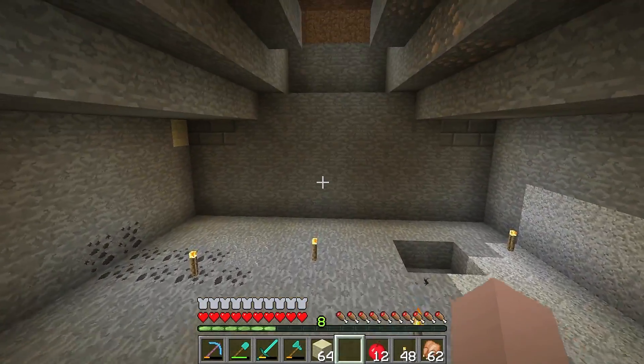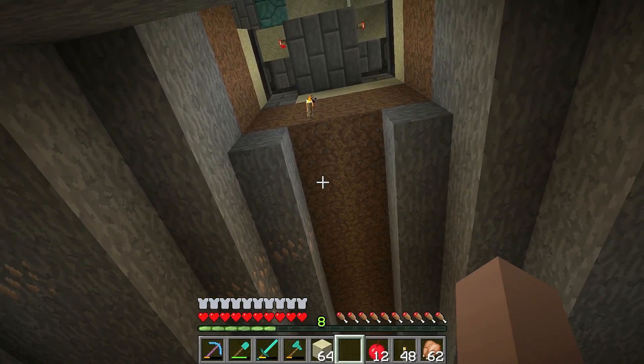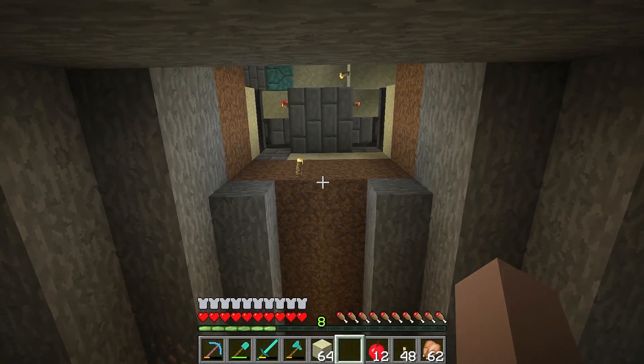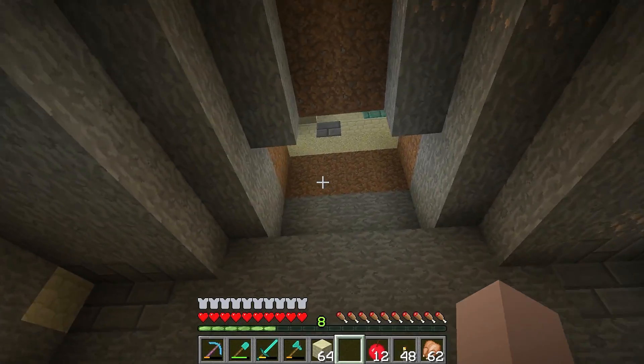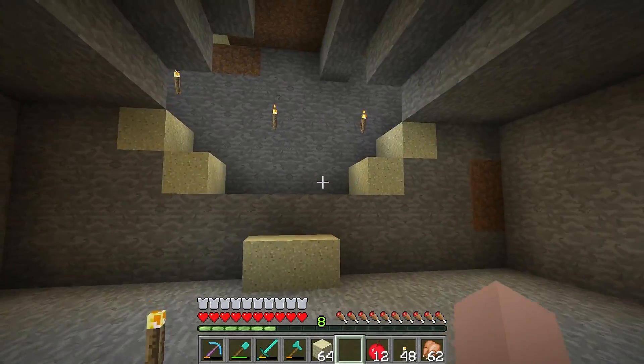I've adjusted the way the stairs go down — they go down like this, check it out, and meet up in the center of the room. I've even dug out a little bit of the roof, but I'm really scared I'm going to hit the sand because there's redstone on the sand up there. If we knock out the sand it's going to fall and the redstone will break. The item filter is going to sit in here — it's only going to be a single, very simple item filter.